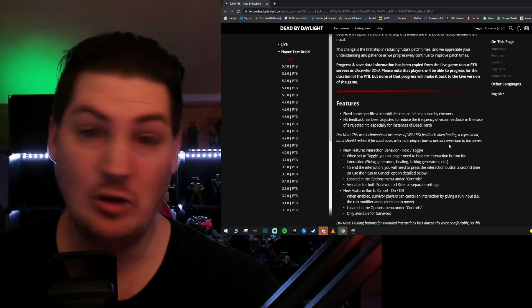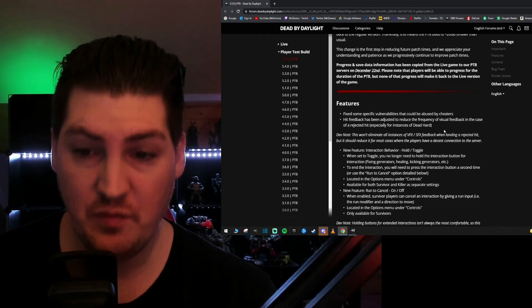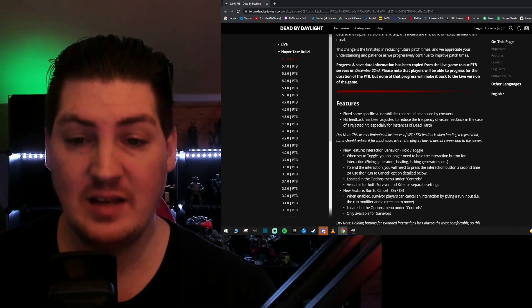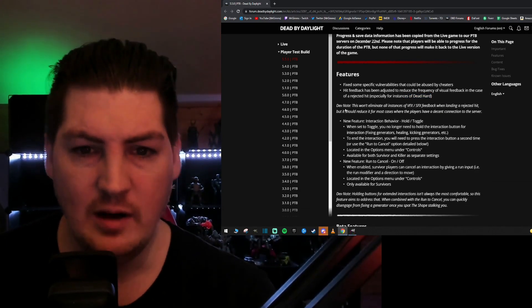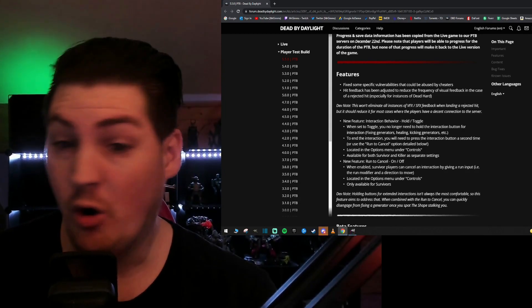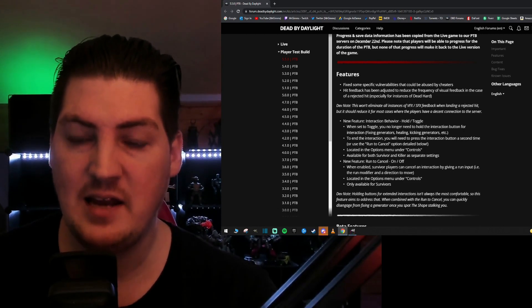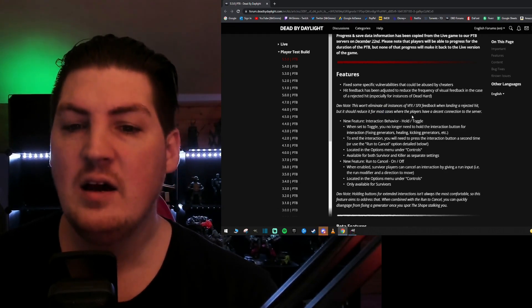Hit feedback has been adjusted to reduce the frequency of visual feedback in the case of a rejected hit, especially in instances of Dead Hard — you're talking about mostly Dead Hard there. The dev note says this won't eliminate all instances of VFX/SFX feedback when landing a rejected hit, but it should reduce it in most cases.